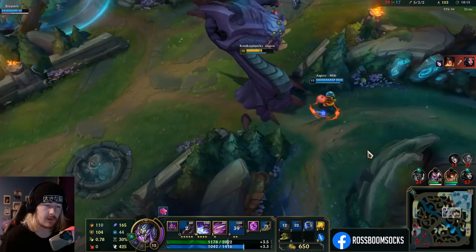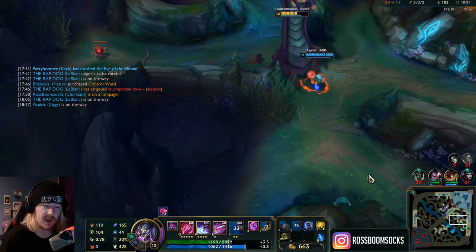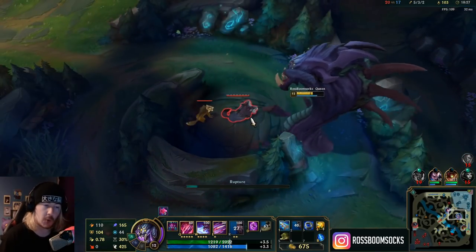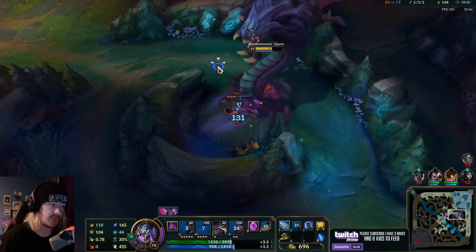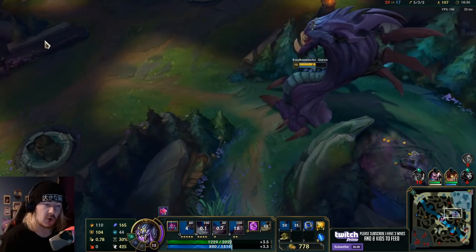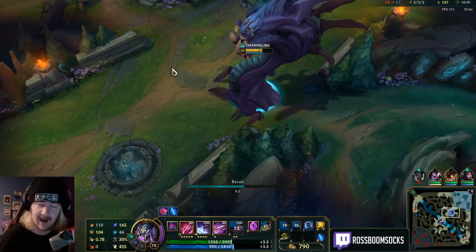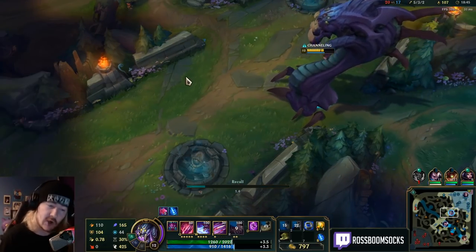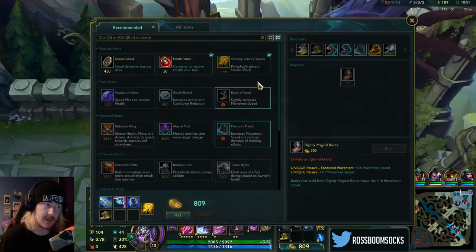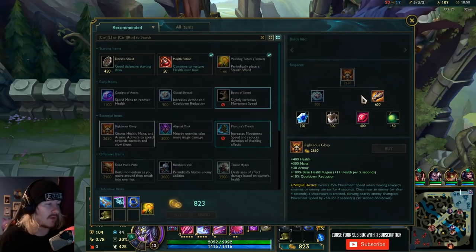LeBlanc and Warhammer: Total War — the Dwarves have a mechanic called the Big Book of Grudges. For that incredibly avoidable death, you're going in the book. The Dwarves literally hold a grudge against a faction because they shortchanged them by one gold. That's 300 gold you just gave up for no reason because you thought Sivir's boomerang might miss — you're going in the book.